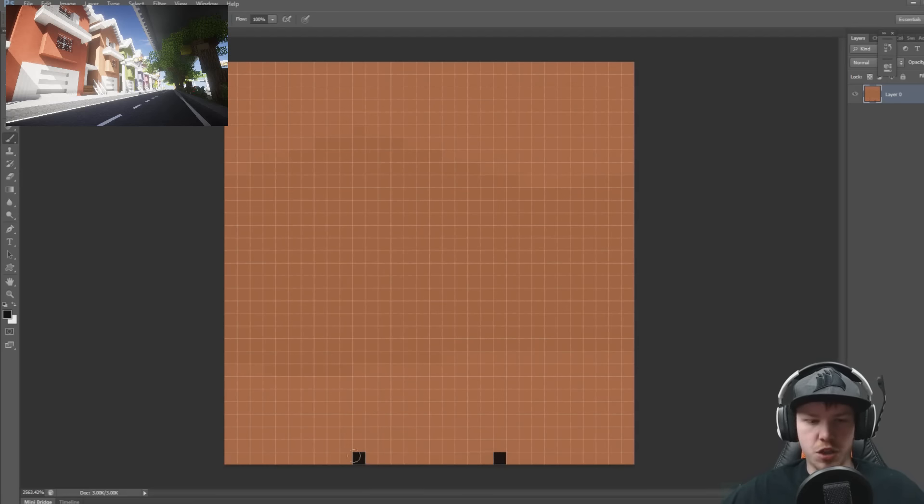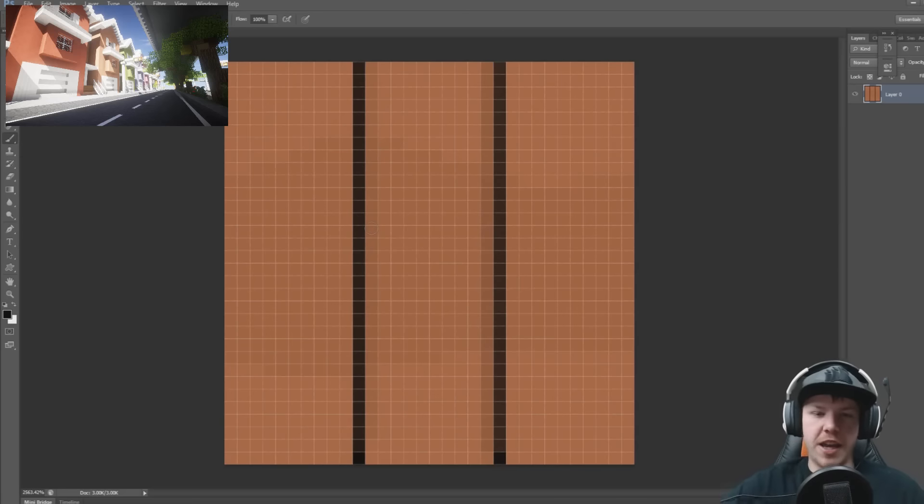Perfect. So that should be our layout. There we go — there's our three houses. I reckon that's going to work really well.